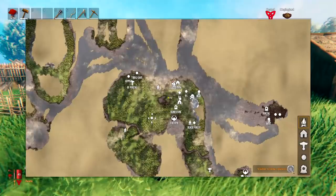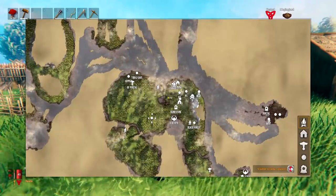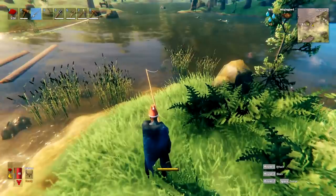When playing multiplayer, it can be a good idea to open up your map and select 'Visible to other players' in the bottom right. When this is checked, other players will be able to see your location on the map.